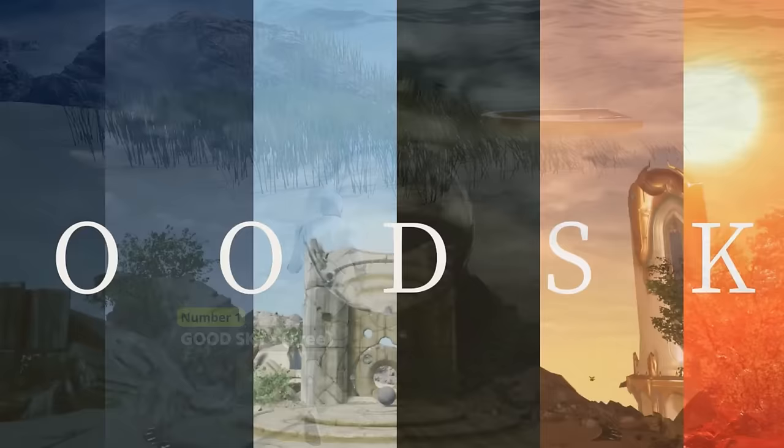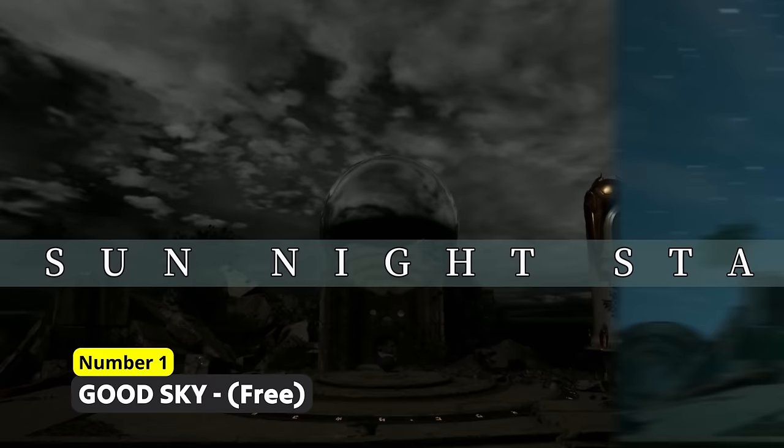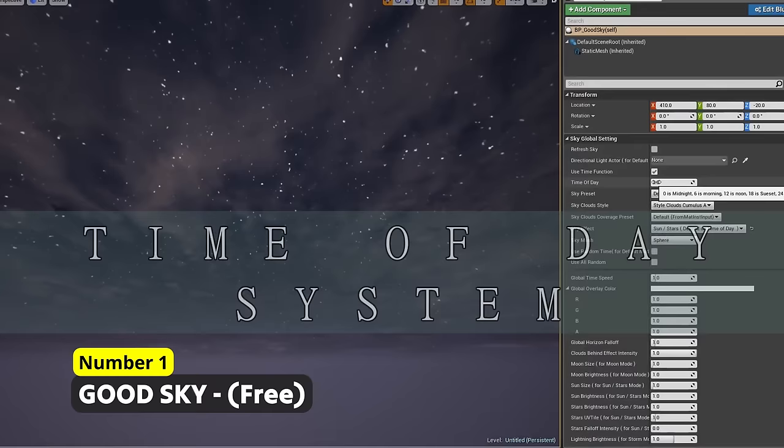Number 1: Good Sky. Easily create highly customizable and highly optimized sky spheres, all with a day and night cycle and a weather system already built in. This blueprint pack was added to the permanent free collection by Epic Games in 2019, and I absolutely thank Epic and the creator for this free gem.